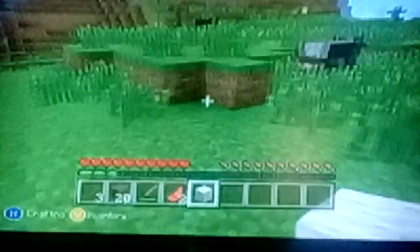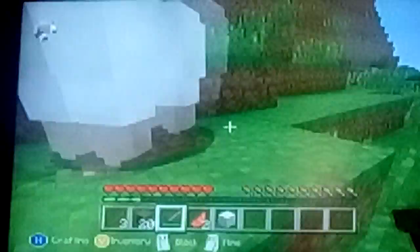As you can see, we have one piece of wool, and there is another sheep. Let's go and kill that sheep so we can get enough wool to craft a bed. I'll use my sword to kill the sheep and I'll have two wool.